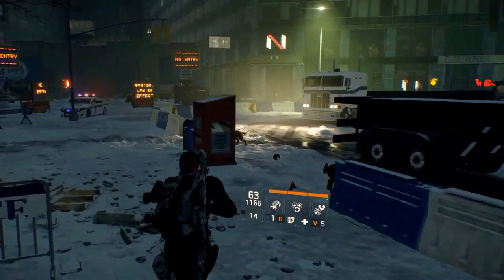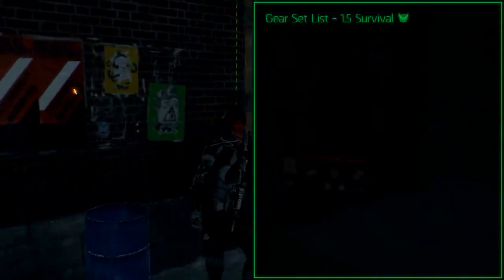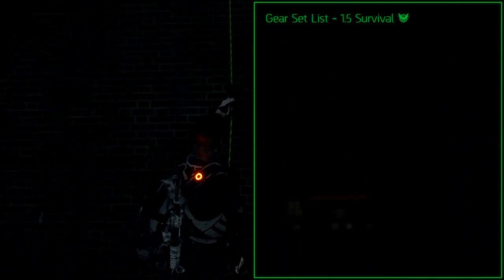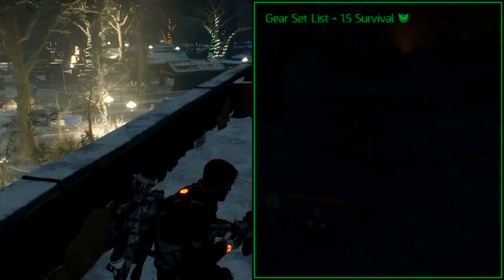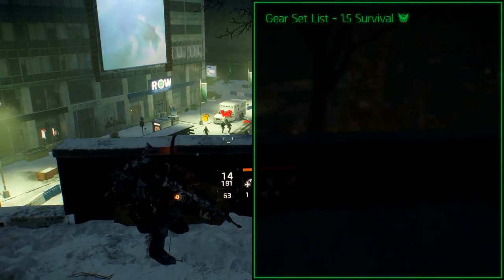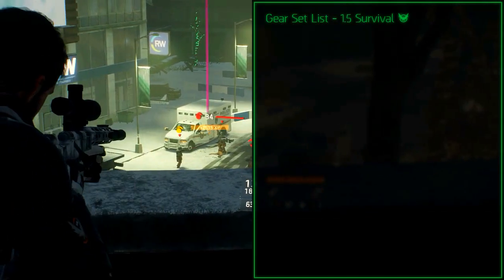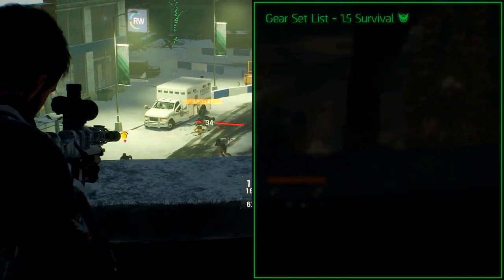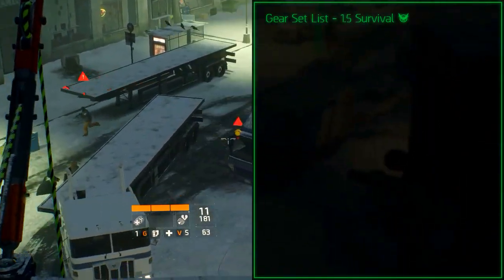Welcome to our weapon guide for The Division 1.5. Today we are listing all the gear sets that have been added up to the recent 1.5 patch. Currently there are 14 gear sets. For every gear set we will give an overview of the bonuses it holds, but we won't explain every gear set in depth since that will take too much time. We might do that in the future. With that out of the way, let's get into the core of the video.